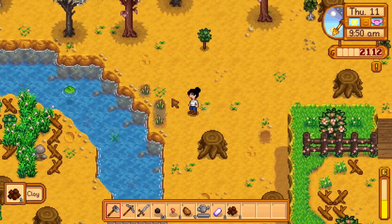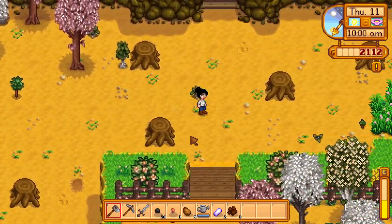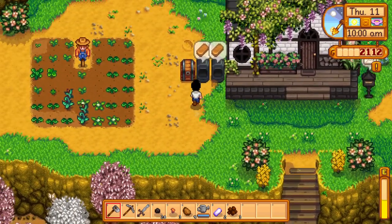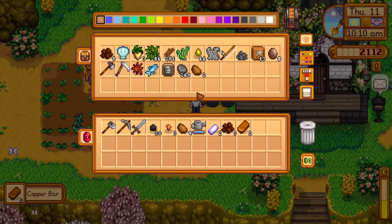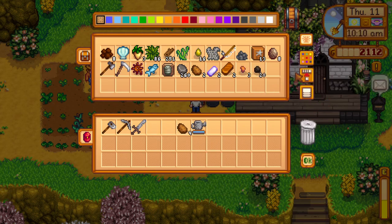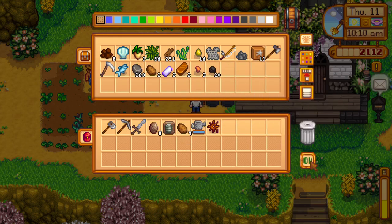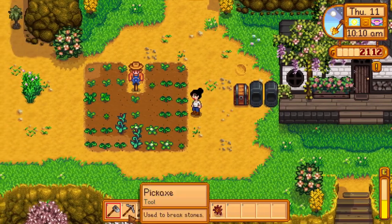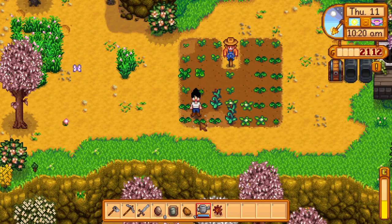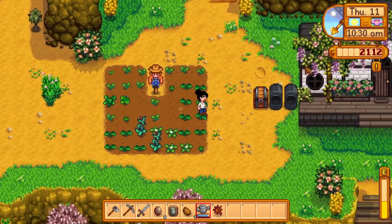Here are our rice shoots that we planted yesterday — they pretty much self-water and grow faster when they're next to water, so we don't really have to do anything with those. We could also take our geodes and stuff over to the library. You get some pretty good rewards from the library, and once you start getting more than one of some artifacts or gems, you can sell the extras — you really don't need them, especially when you first start out.